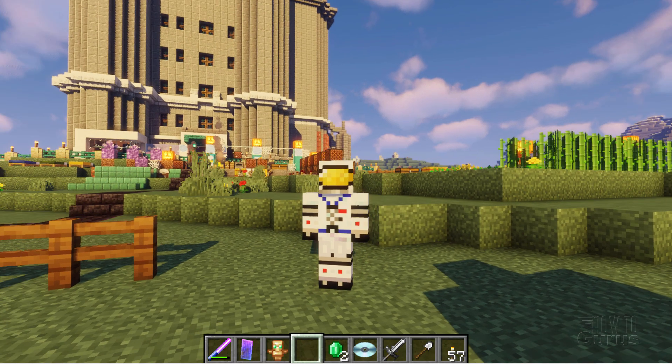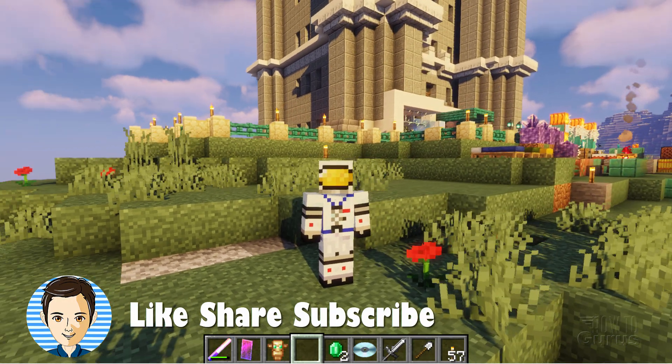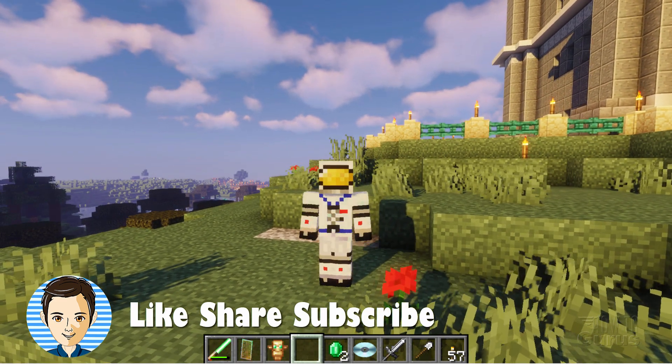And back to game — there we go. The grass blocks have now been fixed. The sides have been replaced by tops. That's how to make your grass look a lot better inside of Minecraft, just by installing Optifine and then setting up that one setting. I'll see you next time.